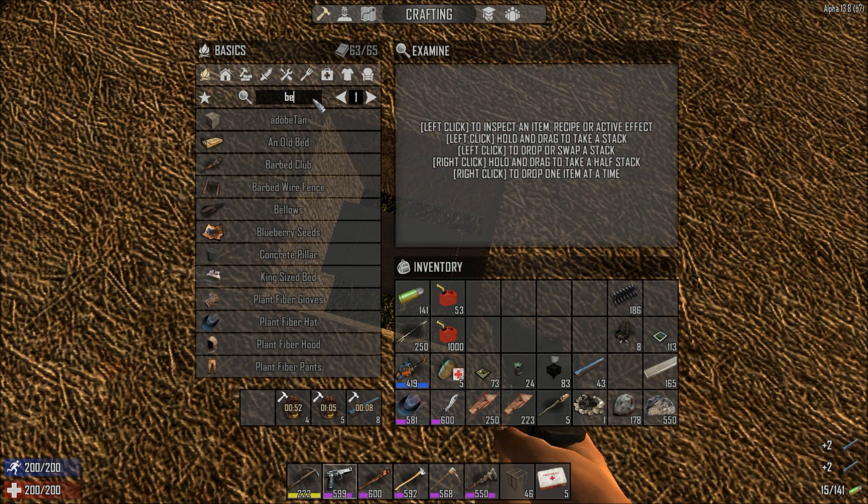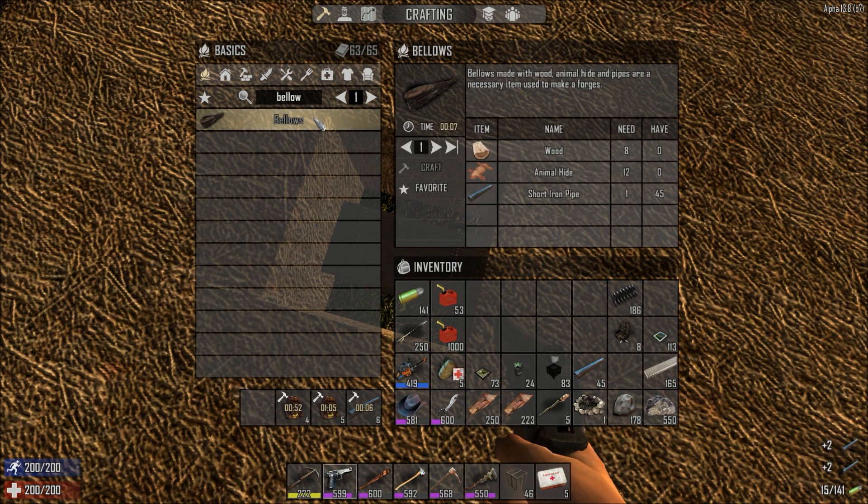Let's check out the bellows — wood, animal hide, short pipe... I turned it all into leather! Son of a bitch. Okay, we're going to have to go with just nine at the moment; I did want ten.